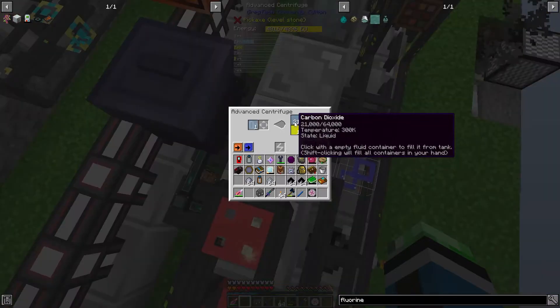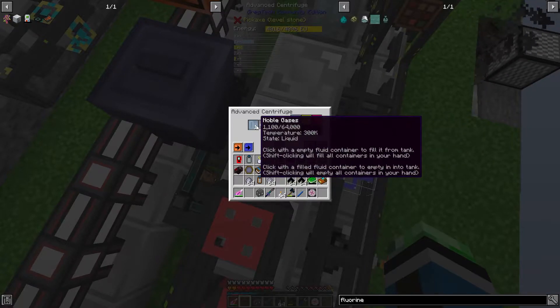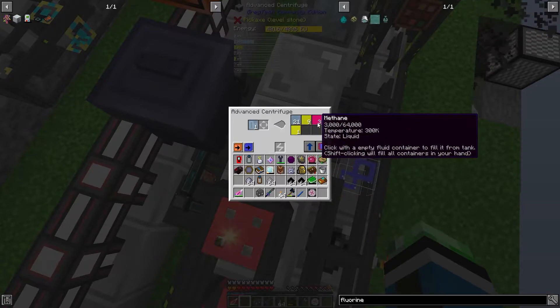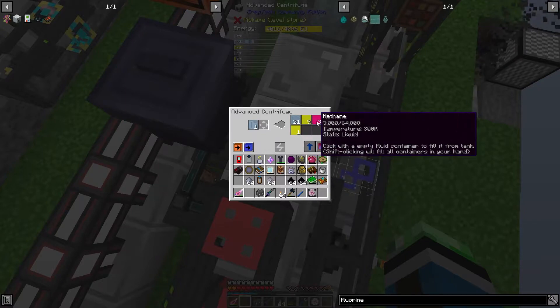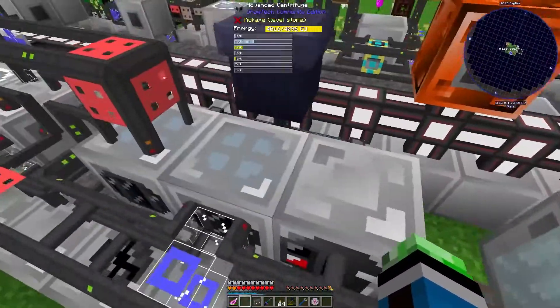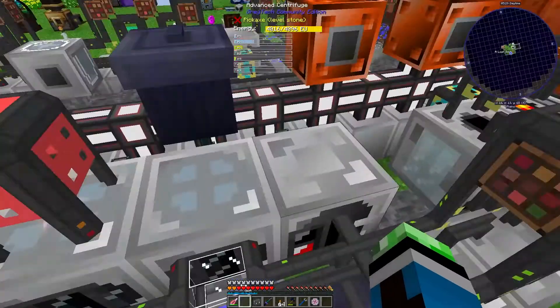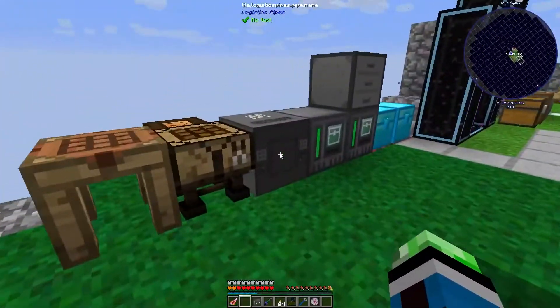Hey look at that - good news, the noble gases processed a little. We have a bucket of deuterium, nine buckets of helium, three buckets of methane, and 21 buckets of carbon dioxide. Great, I love that - love the fact that I get a lot of carbon dioxide from those, except for the fact that I don't like it. Why do you get so much carbon dioxide? I shouldn't be standing here just waiting for that.